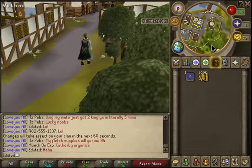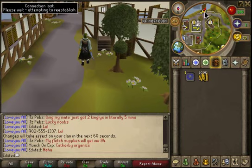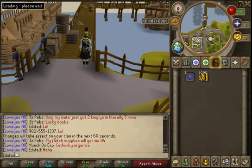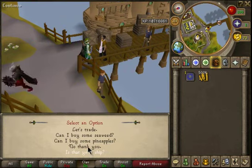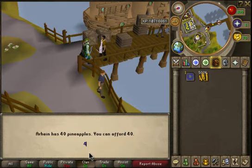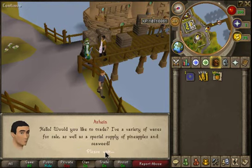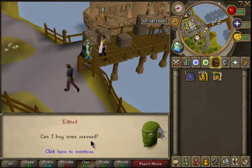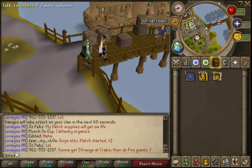When you get to Catherby, come to the general store. Talk to the Catherby general store and buy some pineapples and seaweed. Buy 40 pineapples — this is just a little bit to make some more money. You're going to need the pineapples. Also buy 40 seaweed and sell the seaweed at the Grand Exchange.